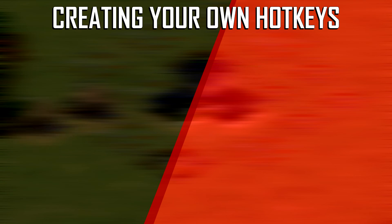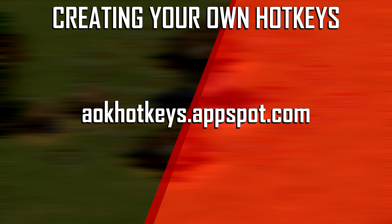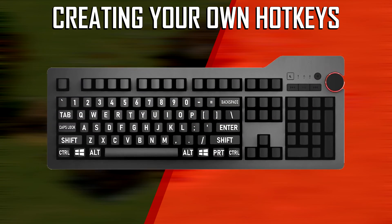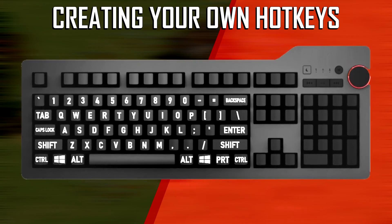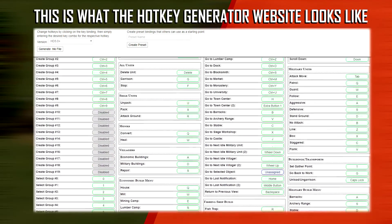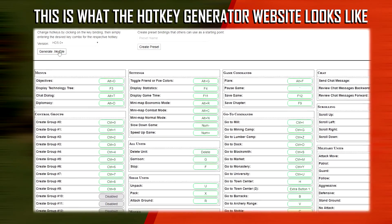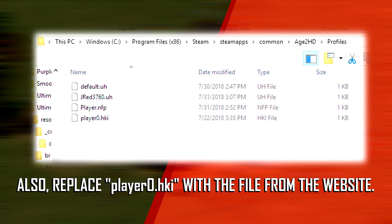If you want to edit your own hotkeys, I'd suggest going to this website and following the instructions. When setting up your hotkeys, make sure you can always press the unit creation hotkeys whilst being able to reach the Shift key — I'll explain why this is important later. Also, if you want to, you can download my hotkeys by following the link in the description if you want to give them a try. Once you're done, download the .hki file and place it into this directory.